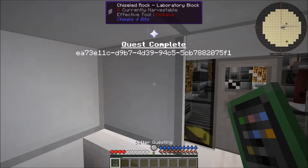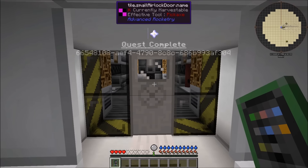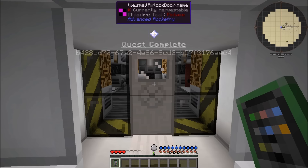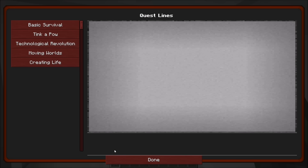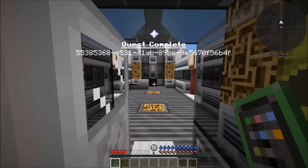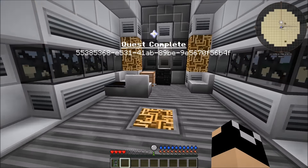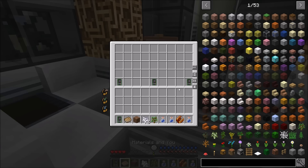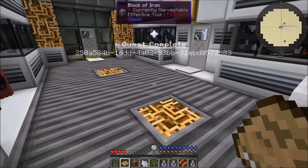All right, so we just spawned up in the world. Sheridan did tell me there was a thing with HQM and there are some duplicate quests, so it's going to keep popping up quest complete for just a minute - that will be fixed in the update coming out in about 30 minutes. Anyway, let's take a look - we've got quests and we're going to get started. They want us to get water bottles, oak sapling, and bone meal from the ship. I did have a look at some of the quests coming up and some of those are a little ways off.